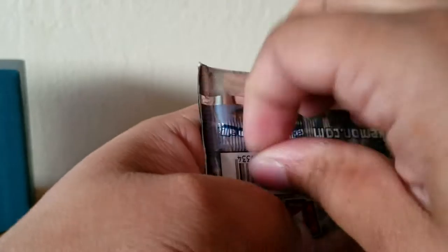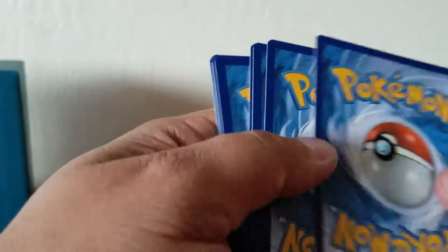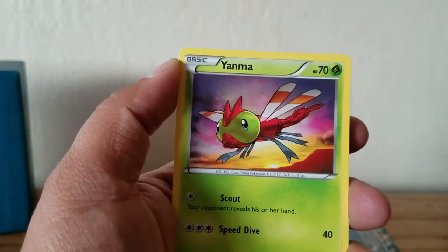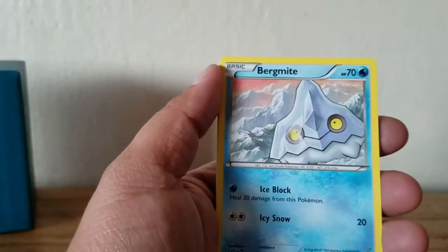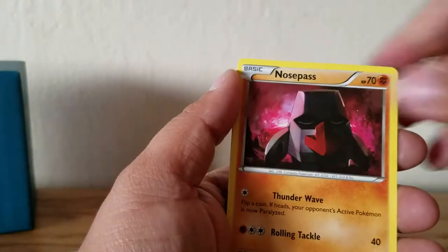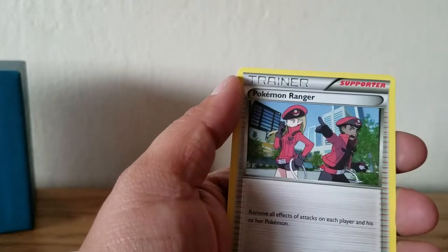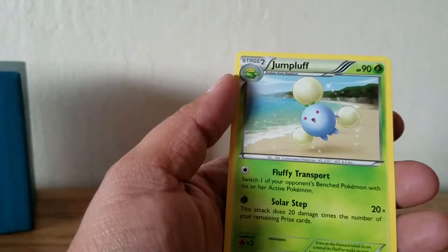Let's see if there's anything better - we have our Volcanion packs. You'll notice that the packs that have the BREAKs have the cards with multiple code cards on them. Yanma, Bergmite, Clauncher, Seedot, Nosepass, Ambipom, Rapidash, Pokemon Ranger, Joltik - reverse - and our rare is a Jolteon.